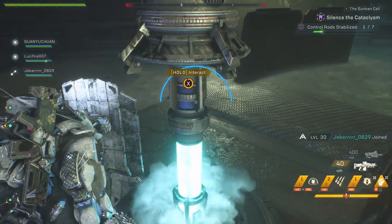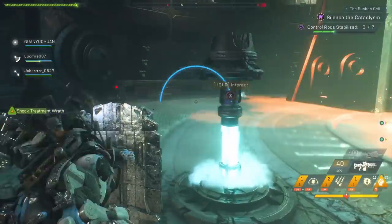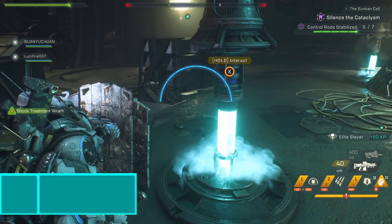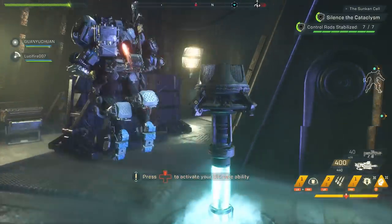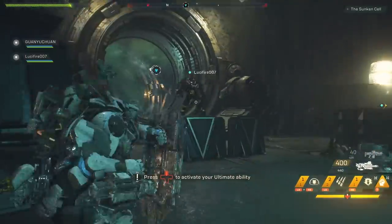This can be done with one person if you're fast enough, but your best option is to assign two javelins to focus on the tubes while the others focus on adds. If you're not fast enough, the tubes will come up after a short period of time forcing you to interact with them once again until they are all submerged underground at once. Once they are all underground, this will silence the cataclysm taking place around you, and you'll be prompted to travel up to the next level of the facility.